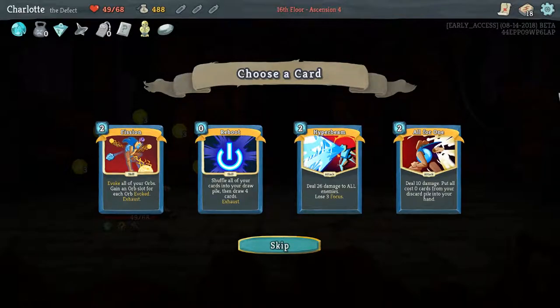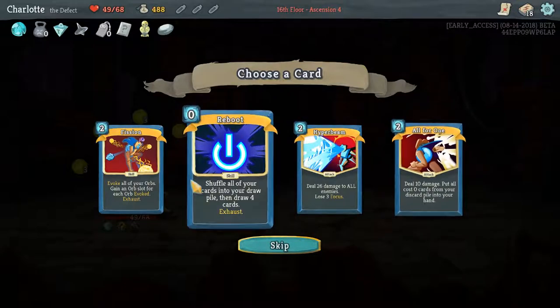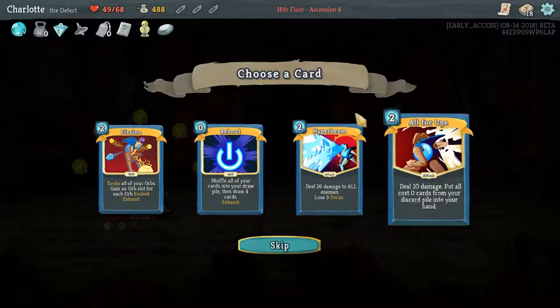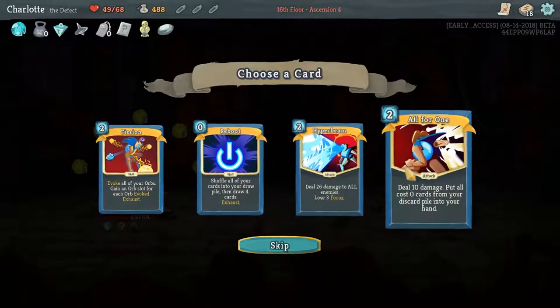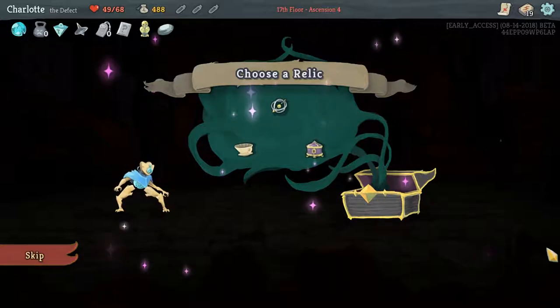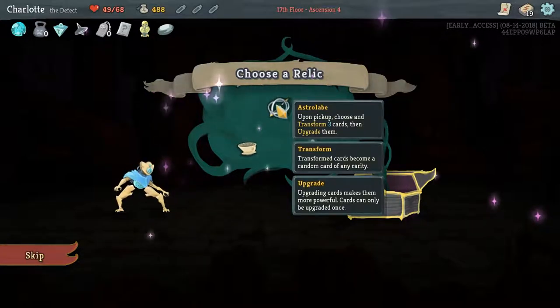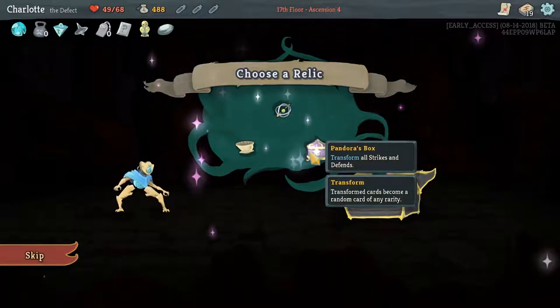There are some cards I like here. I'm the biggest fan of All for One, I think. I'd say All for One or Reboot. You're in the driver's seat so you get the final choice. I want All for One. I love it - it brings back zero-cost cards from your discard pile. I'm tempted to say Pandora's Box. Transform and upgrade - no longer rest at rest sites for energy. Transform all strikes and defends. Let's freaking go.